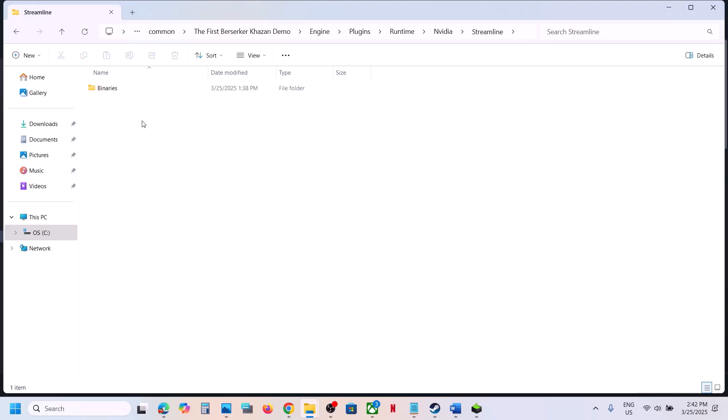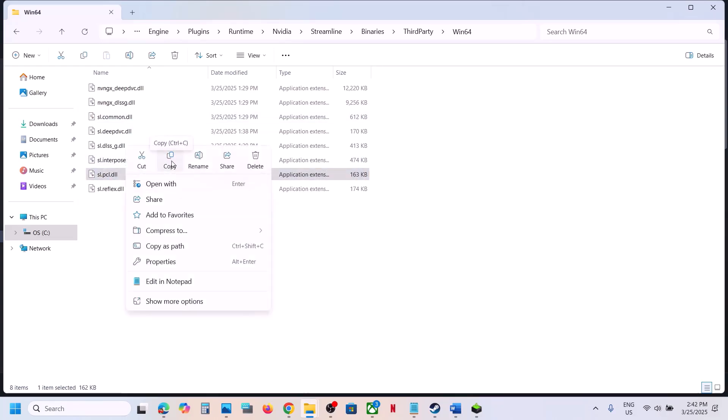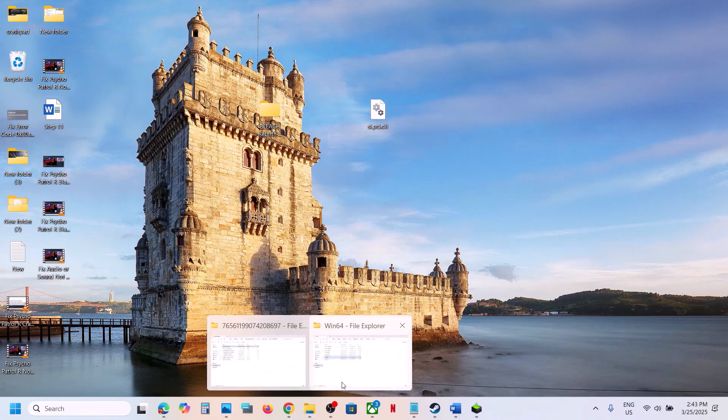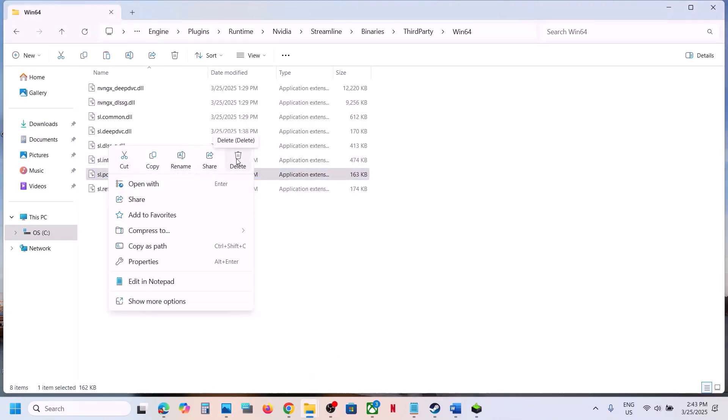Open the Streamline folder, then Binaries, Third Party, and Win64. Here you will find the sl.pcl.dll file. Create a backup first by copying this file and pasting it to the desktop. Once you have a backup, you can rename it or delete it. For many users, deleting it has worked.